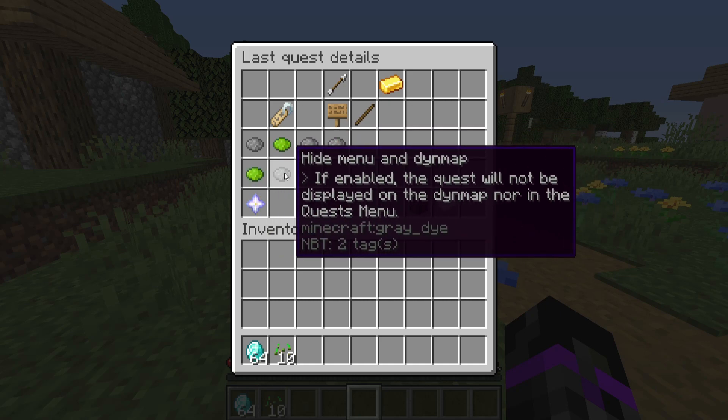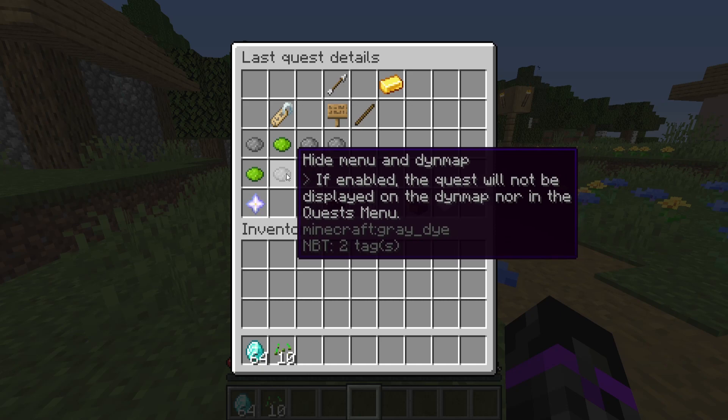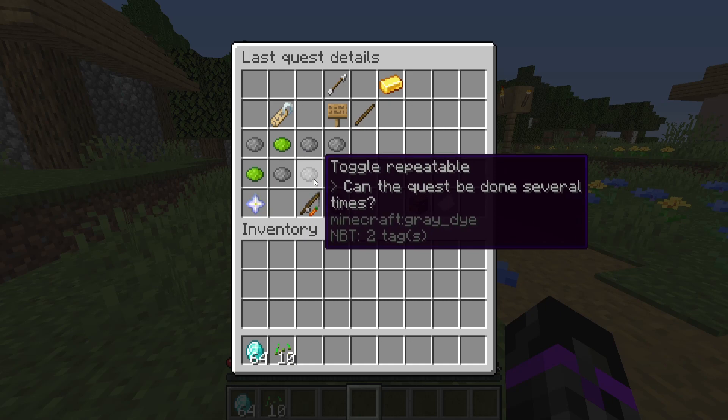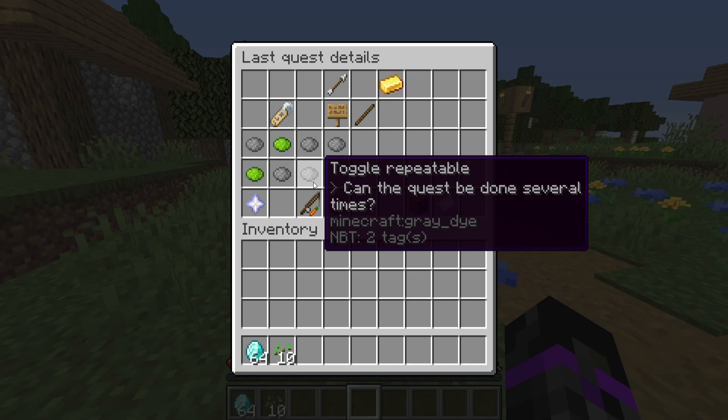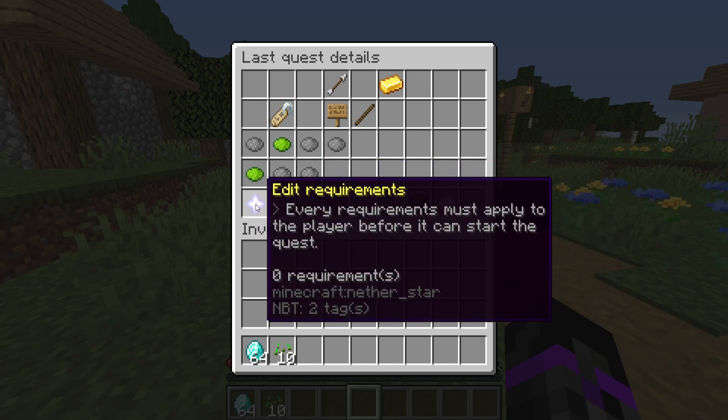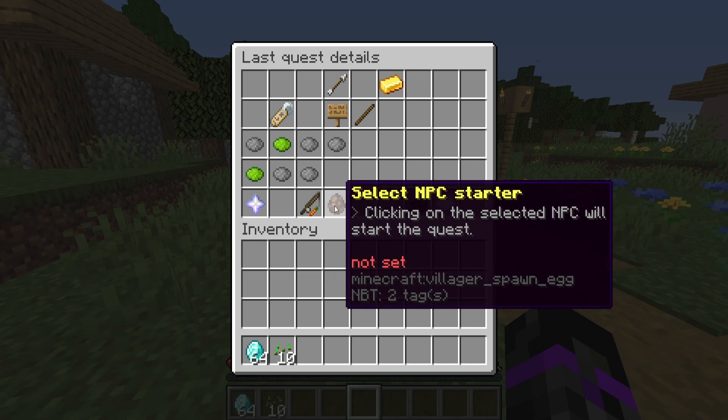There are many toggleable options: enable scoreboard, hide the menu, Dynmap integration, and more. You can also set whether the quest can be done multiple times with a delay — for example, a 24-hour quest where you kill five pigs every 24 hours. You can also edit requirements and start rewards here.